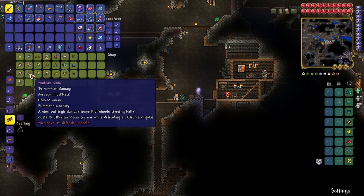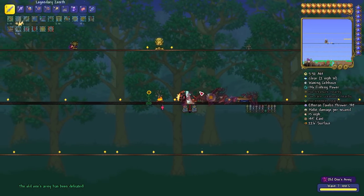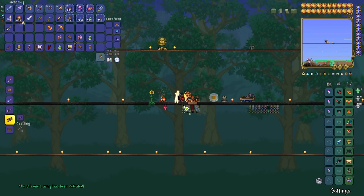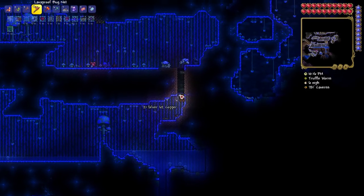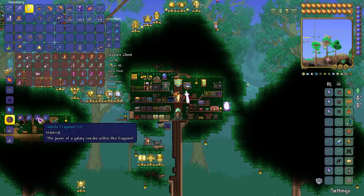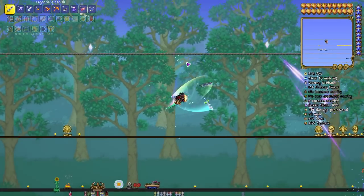The tavern keep now gives 10 defender medals when you first talk to them, and the costs of tier 2 and 3 armor pieces and sentry weapons have all been reduced. Banners from killing mobs in the old one's army event now give a buff for fighting their related monsters, though it's not as strong as regular banner buffs. Truffle worms and prismatic lacewings needed for spawning Duke Fishron and the Empress of Light respectively now have their spawn rates affected by luck, which will make farming them a bit easier. And the celestial sigil used to spawn the moon lord manually now costs only 12 of each lunar fragment rather than 20, and will spawn the boss 12 seconds after using it rather than waiting a full minute.